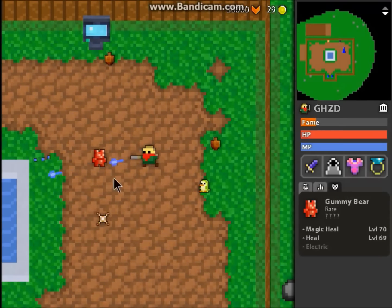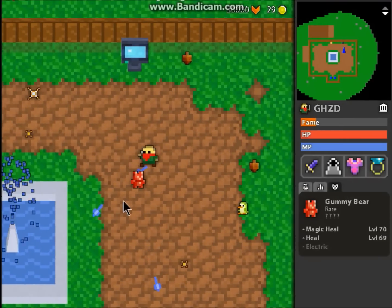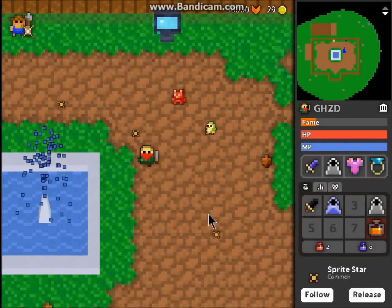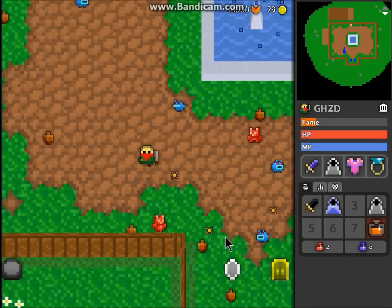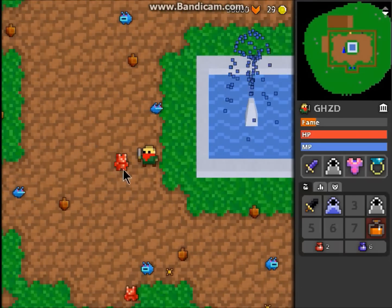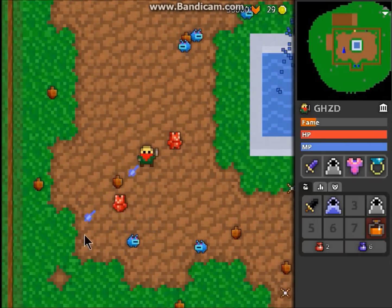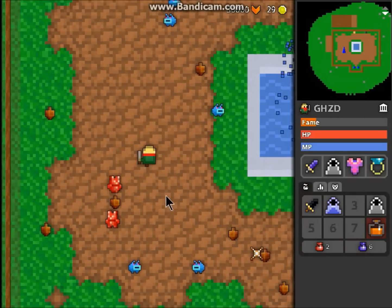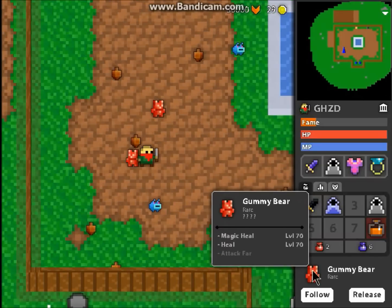I am about to max my second rare pet and get a legendary gummy bear. Finally! It's taken me so long to get this gummy bear, it's ridiculous. I was actually really happy that my second rare pet was a gummy bear, because my first gummy bear — which is already maxed — didn't have the three abilities I wanted. It had magic heal and heal, but the third ability is just... who wants attack far, right?